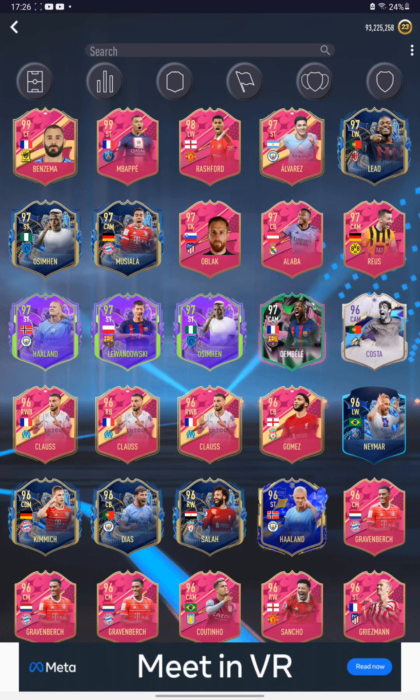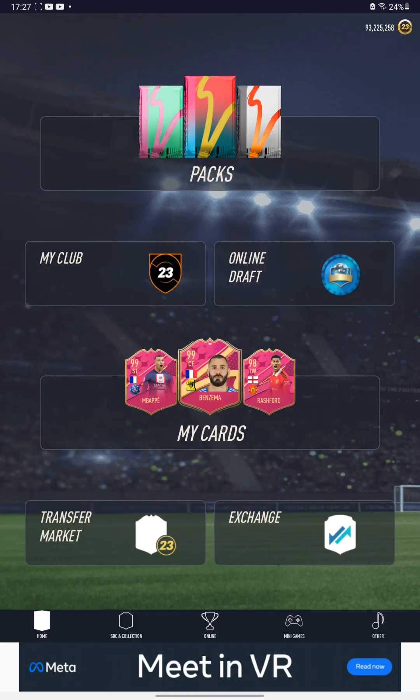This guy, Sundayoni — I think his channel is called that, shout out to him — we traded. He wanted a 98 last foot, so I gave him a dupe of him, and then he gave me 99 Benzema and 99 Mbappé. That's how I got them.